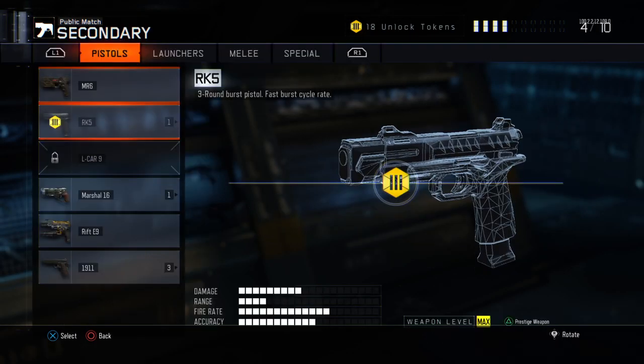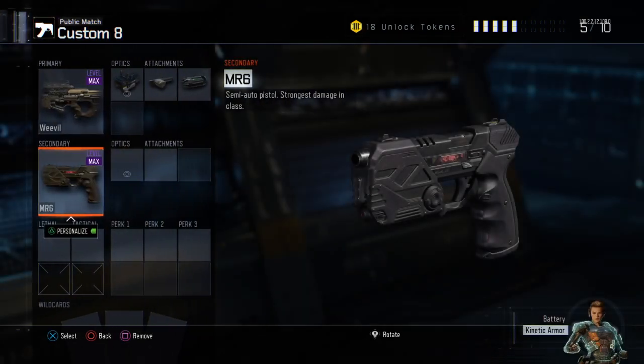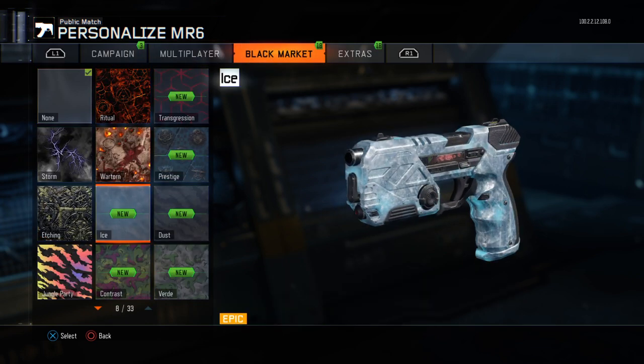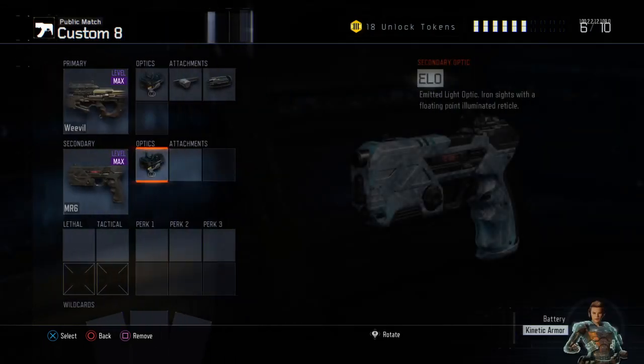For the Secondary, put on the MR6, or any pistol works. Put on the Black Market Camo Ice and put Elo on that gun.